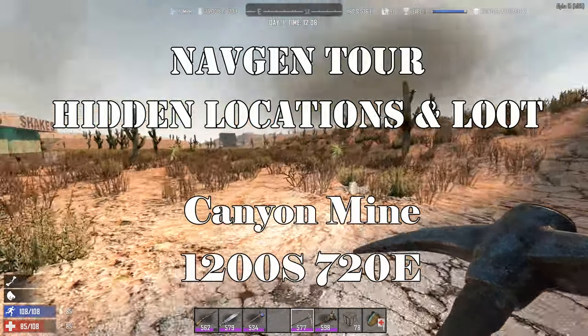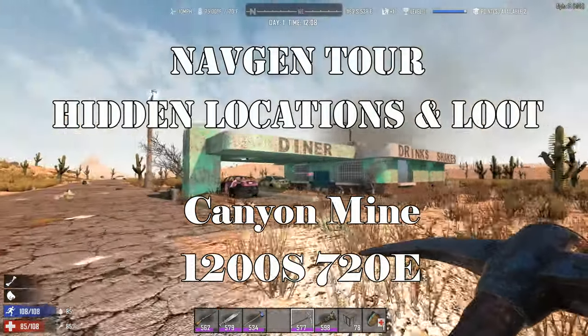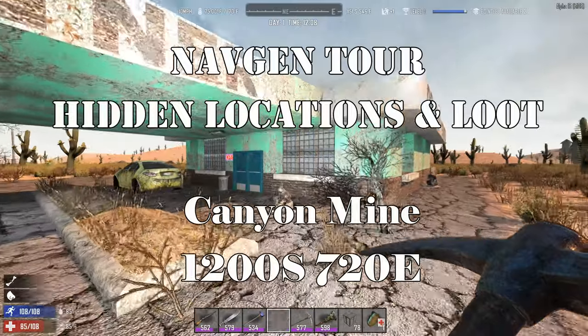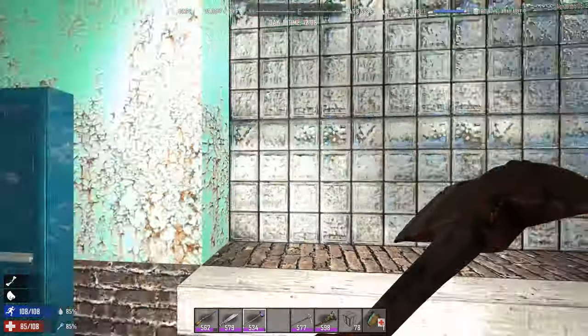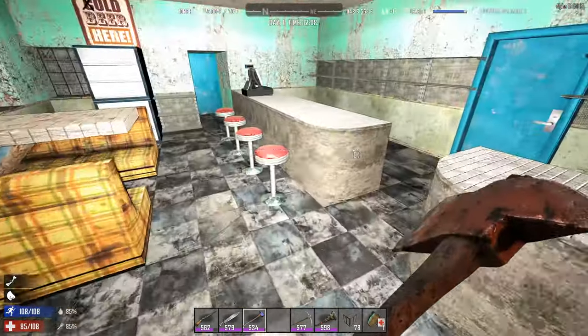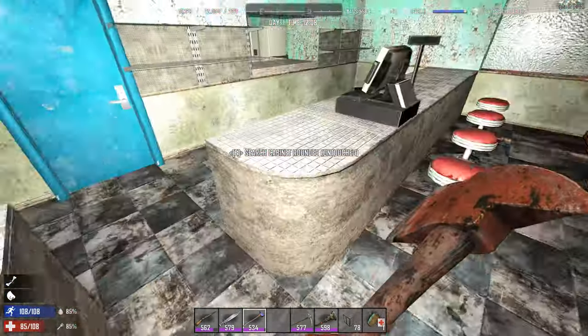Welcome back. This is Drassner doing some more exploration of NavGen. Today we're going to look quickly at the diner. I just want to show you one thing that for some reason everybody seems to overlook. Of course check the roof, go through the window, and one thing that people forget: sometimes these round corners are cabinets.